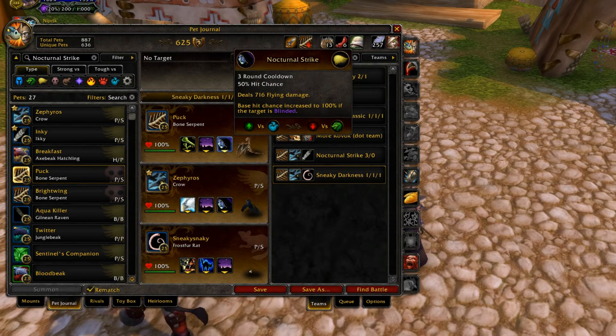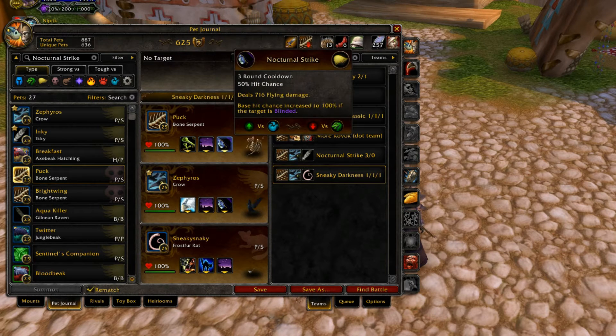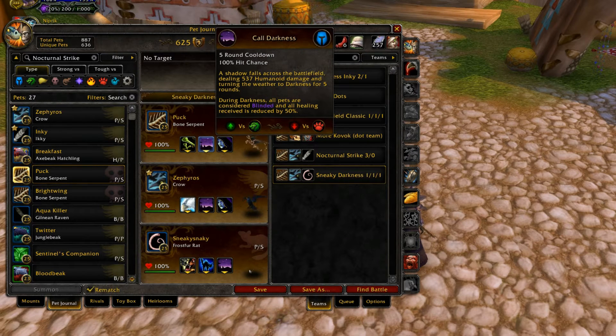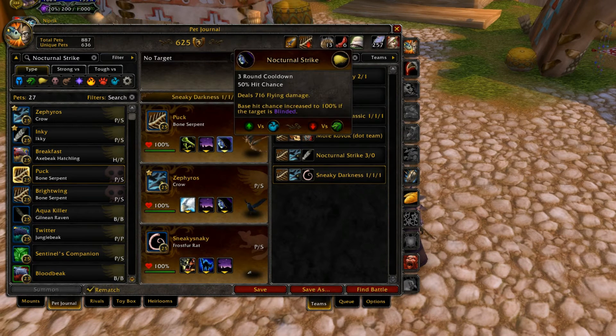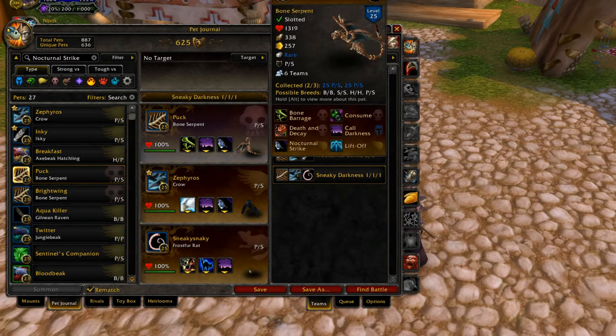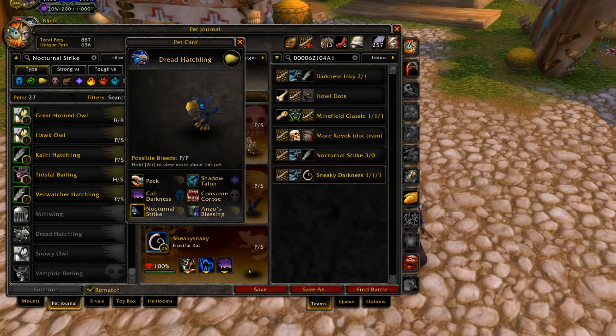It actually only has a 90% chance to hit under Call Darkness, so there is still a chance it'll miss. But Call Darkness itself is also a really hard-hitting ability — it hits for about 500 damage. So if you hit with Call Darkness and Nocturnal Strike, that's about 1200 damage. Throw in a Bone Barrage and that's enough to finish off any normal health pet around 1400 health. The only other pets able to use Nocturnal Strike on their own are Crows, the Axe Beaks, and the Dread Hatchling, which is another tier 1 pet because he's a power/power type.